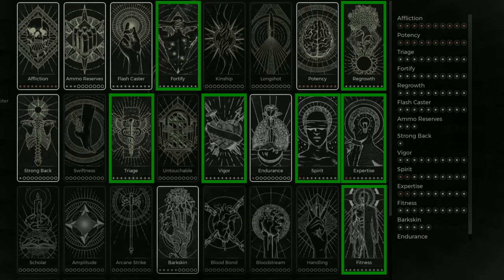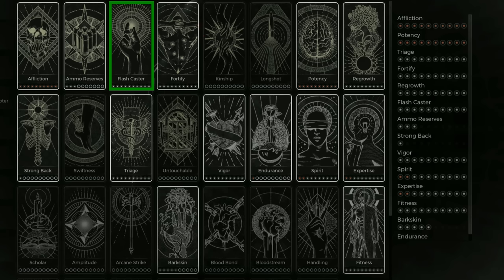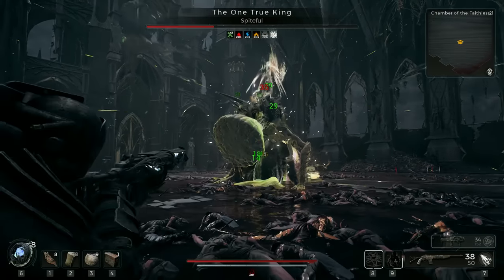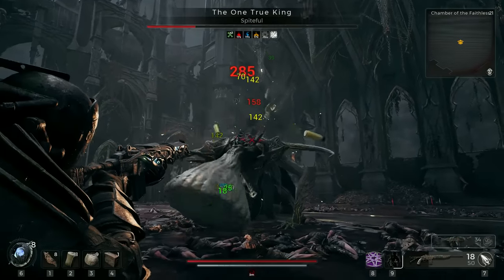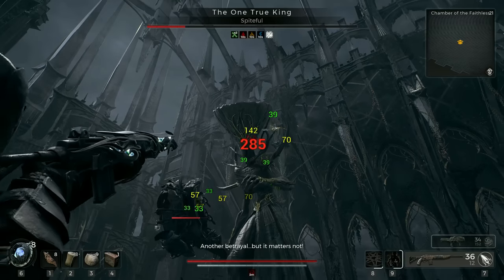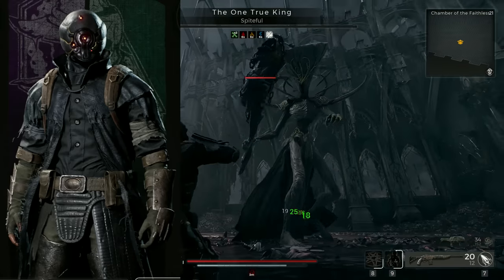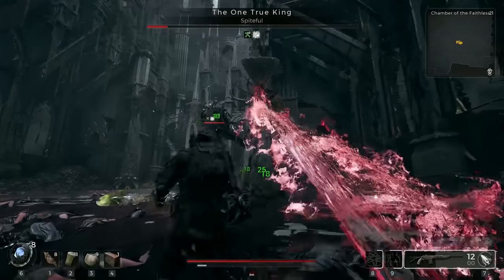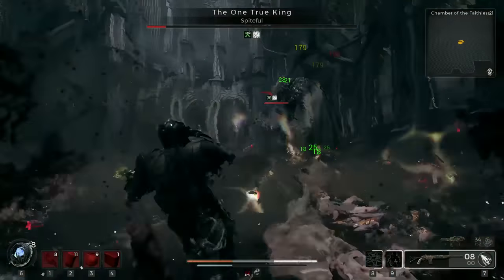Traits are again the basic setup: Vigor, Expertise, Spirit, Regrowth, Triage, Fortify, and Fitness for passive healing and improved survivability. We also need Flashcaster, because Miasma is extremely powerful but also very slow to cast, which can get you killed pretty easily. Any points beyond that you can put wherever you like — I prefer a mixture of ammo reserves, Bark Skin, and one point in Strong Back, because I want that special look while keeping the medium dodge roll. Armor is a wild but cool mix of the Ritualist's body armor, Challenger's leg and hand armor, and the Engineer's helmet. I love this build as an alternative to the shotgun setups and the pure joy of spreading the green pestilence wherever I go. Nebula is also hilariously effective in tight environments like the Hatchery.